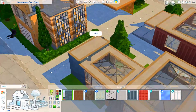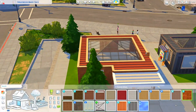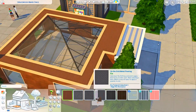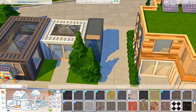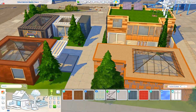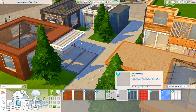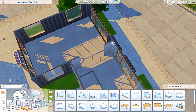My gallery ID is ChrissyYT, always listed in the description, and I'll also have a download link to the gallery website. So basically, the community spaces lot has four different versions, and this is the makerspace version — the last one I had to finish. So we're doing the makerspace today.